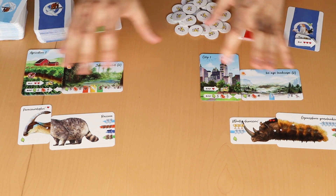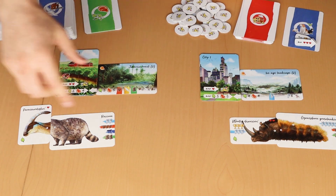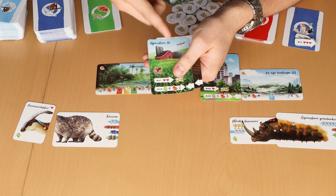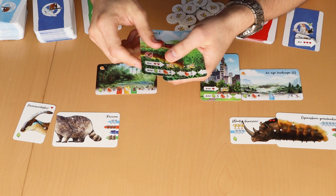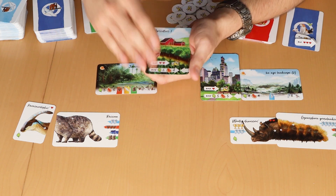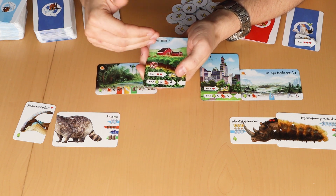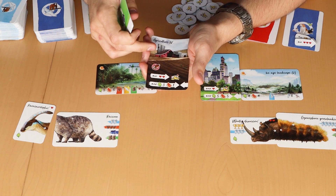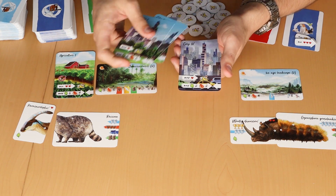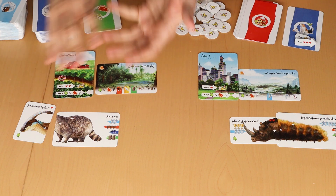Let's focus on agriculture first. We have four cards: one, two, three, and four. The artwork changes — it gets more depressing, with more pollution. We call this the Nature Index. Nature Index one means humans are very friendly to nature, while Nature Index four is a very sad place where humans didn't respect nature. The same applies to the city — we start with a beautiful green city and end with a smog-filled city.